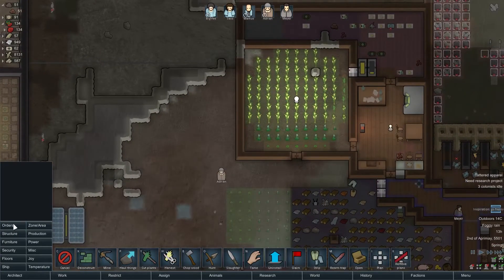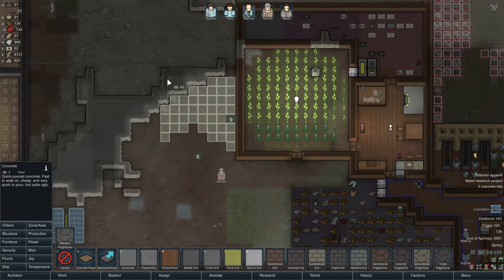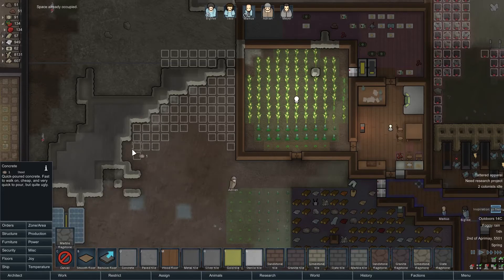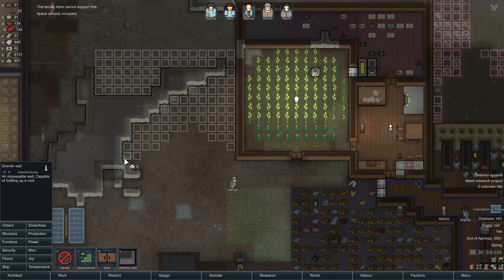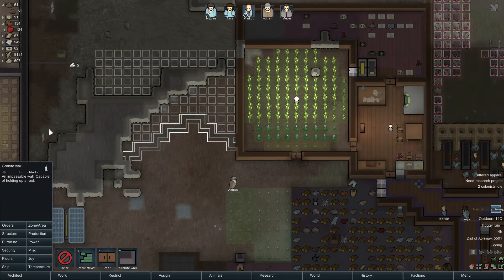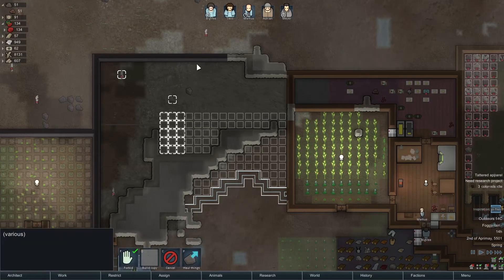I'll probably set up a hospital somewhere — that's probably a good idea. I'm thinking maybe right in this area here. How much space do I have in terms of buildable area? None? Seriously? There's got to be buildable areas here. I think what I'll do is put down — again, this is going to be some weird wall types here, but that's fine. I want to build a prison and a medical area over here. What's good about that is we can use this area to keep our herbal meds closer to the infirmary.